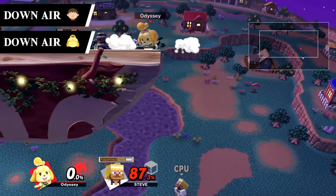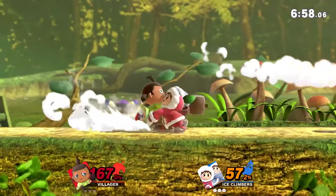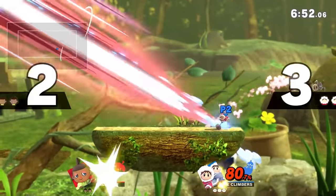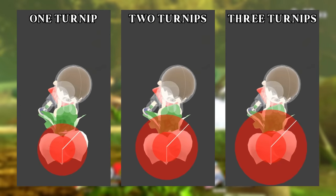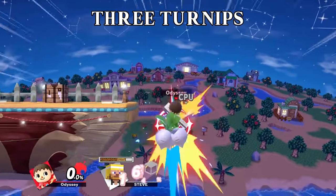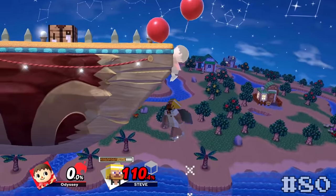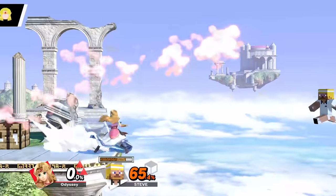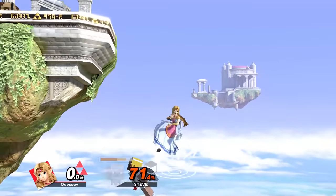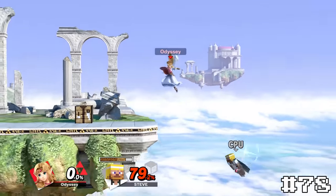Villager and Isabelle's down airs — Downward Turnips — are also just super basic strikes downwards but still mildly exciting. I used to think Villager's could only spike when he has three turnips, but no, it actually spikes no matter how many he has. The spikes do have different power levels depending on how many turnips you get though. Villager's will take 80 and Isabelle's will take 79. Zelda's down air, Meteor Heel, is another one that's kind of basic. The reason it's on the lower end is because the sour spot also spikes and that's really weak, making the move as a whole feel kind of lame. Still, the strong hit is very neat, giving it number 78.